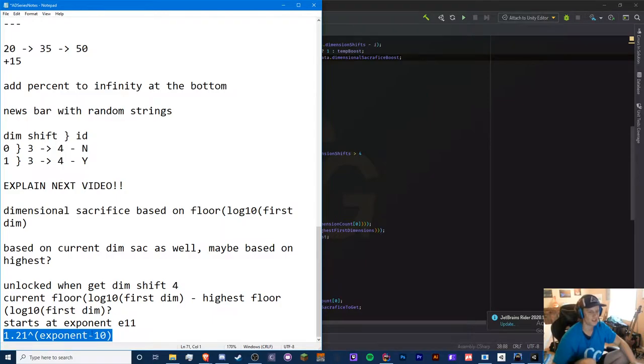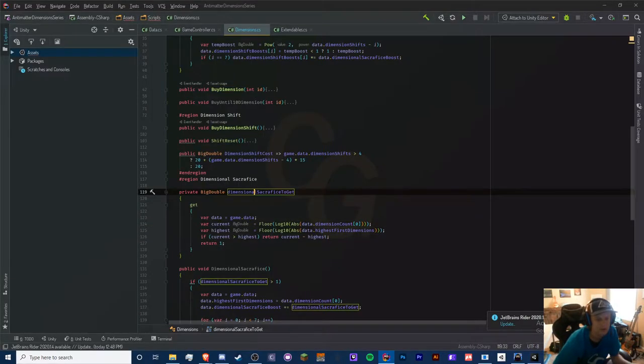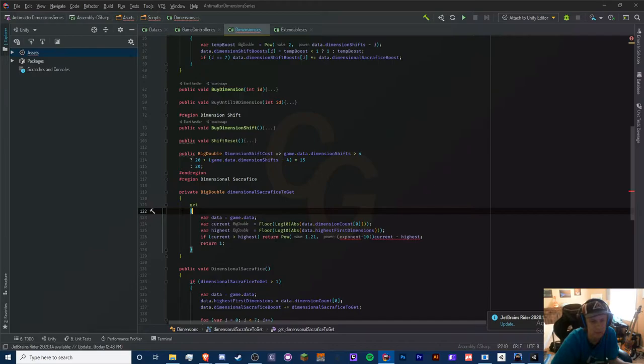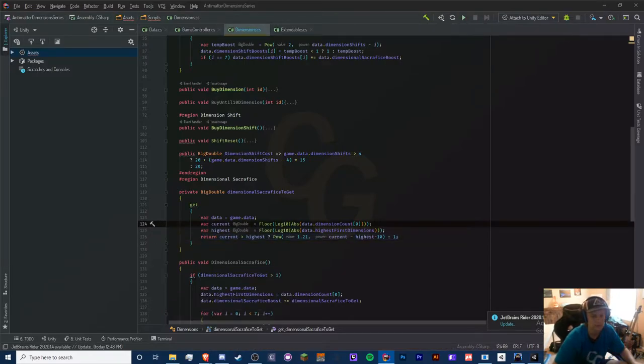We actually haven't handled the equation starting at exponent 11 yet. Looking at our calc, we're subtracting exponents, so we need to combine the current-minus-highest difference with that offset. The getter should return BigDouble.Pow(1.21, current - highest - 10), using a ternary operator for safety. After formatting let's give it a shot — though we don't have the full interface yet.